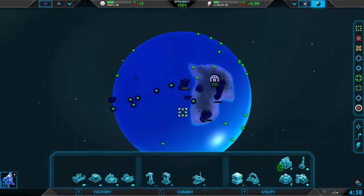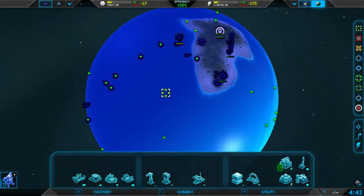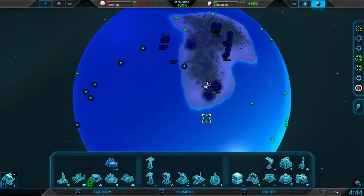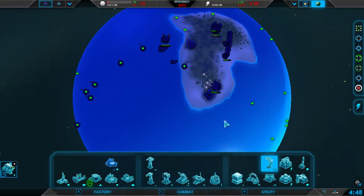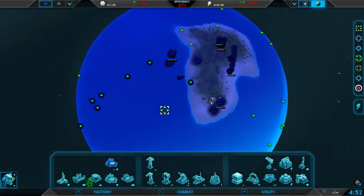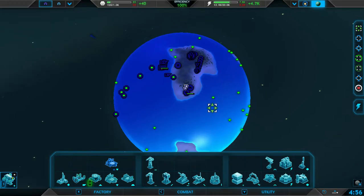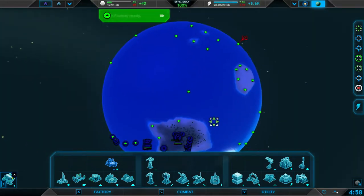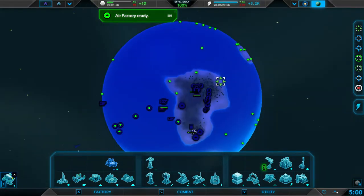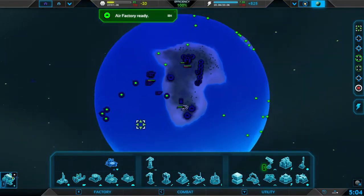It looks like we're just gonna have to wait until we find the enemy. Once these guys are done, I can hold shift and then make them build another thing. We're gonna have them build a radar, which basically will just give us greater line of sight over the planet. I don't know how big the radius is — I think if I had fancy graphics on, which I don't because my computer can't handle that.